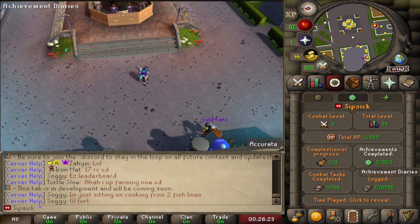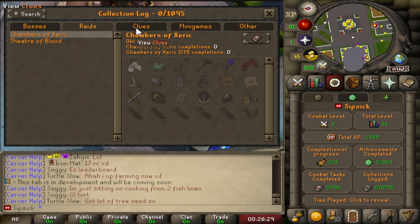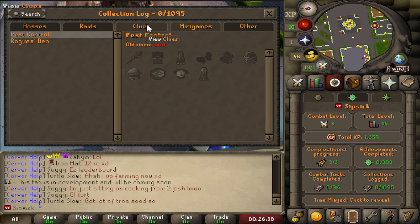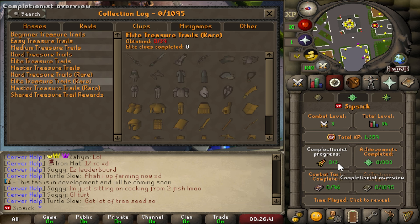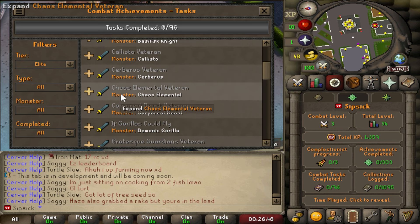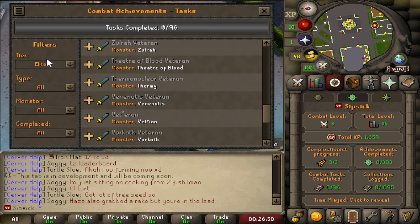Under this tab you can also find collection logs and all different things. There are also raids on the server which is very exciting — we got Chambers of Xeric and Theatre of Blood which we'll check out in a bit. There are also clue scrolls and combat tasks ranging from easy to grandmaster.